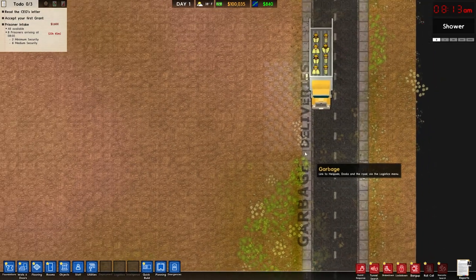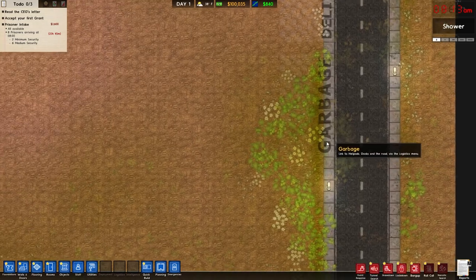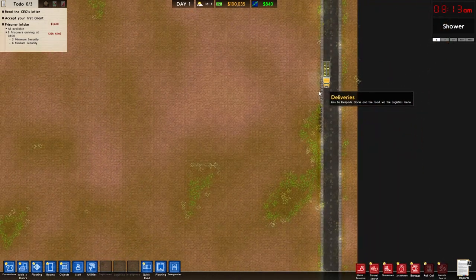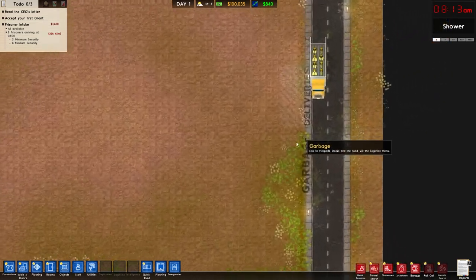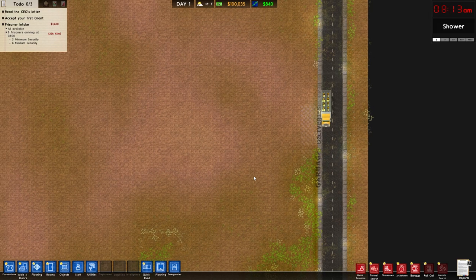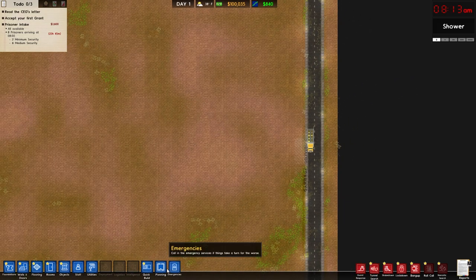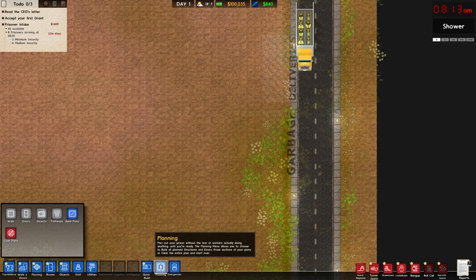There's nothing on this map except our deliveries, garbage, and a small plot. We're going to take this empty plot and make it into a great prison. It's been a while since I played this so I have to catch up, but I started with a hundred thousand dollars just to ensure I won't fail in the beginning. Some people start with thirty, fifty, seventy thousand — you can start with whatever you want. I chose a hundred because I feel like I deserve it.